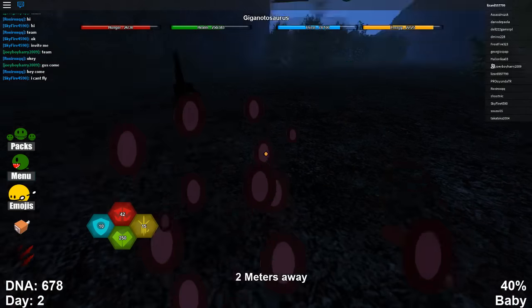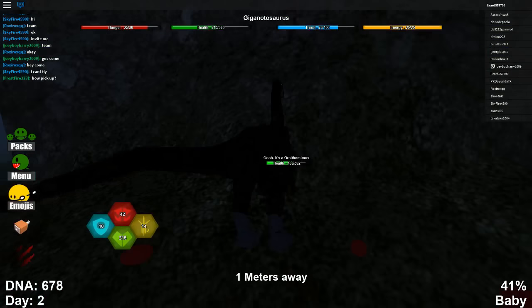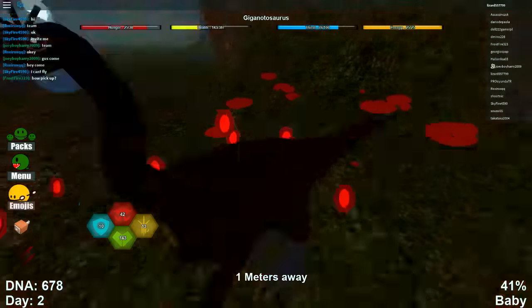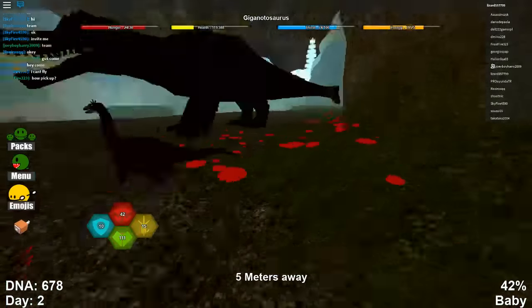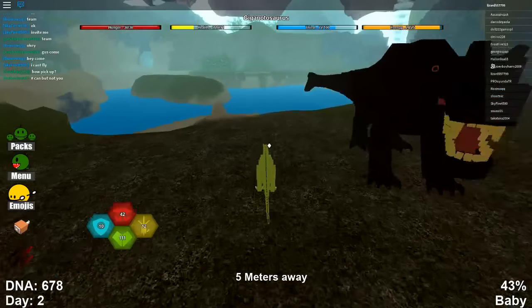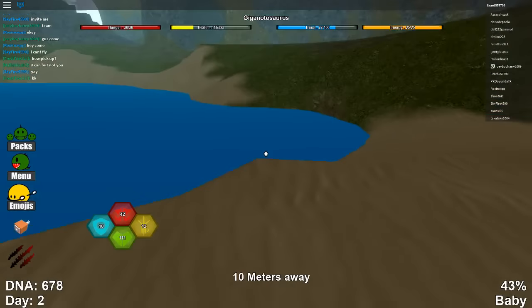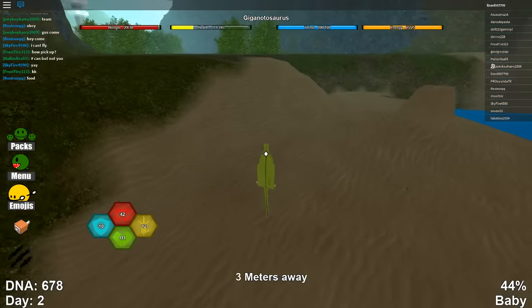We're sort of dying - we might want to back off in a minute. Let's continue killing him. We are losing health - Joey needs to help us. Okay, where did he go? Let's eat him while we can. We're at 111 health right now so we might want to be careful in case there are enemies around.